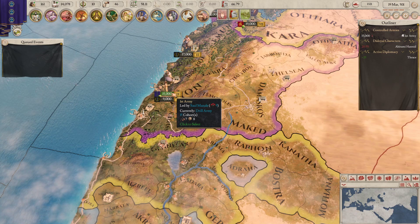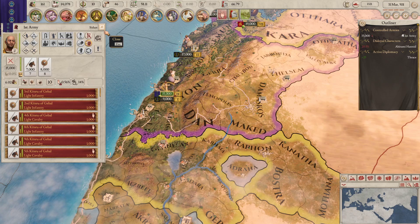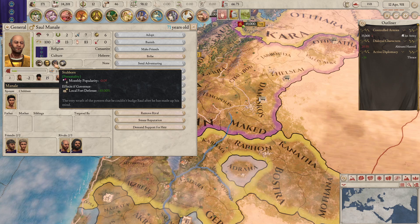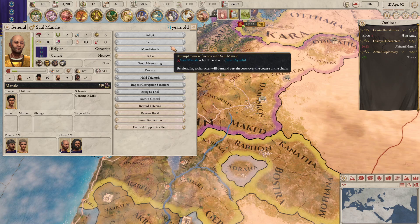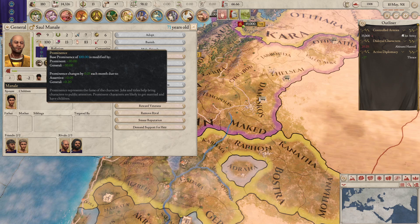So we have this first army here, led by Saul Manali. He's a pretty decent general — well, not amazing, but he's okay. 9 martial stat, he has assertive, stubborn, prominent and abrasive. He's 71 years of age so he's not going to last very long, I don't think. But he's still as healthy as health can be.